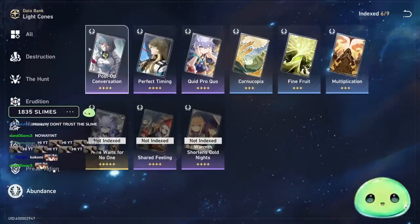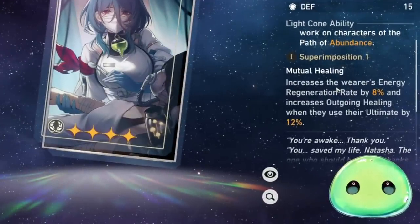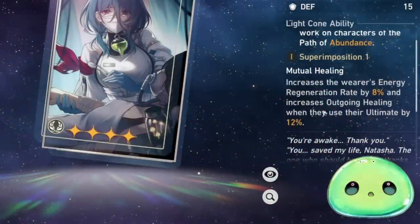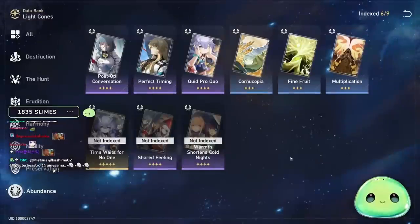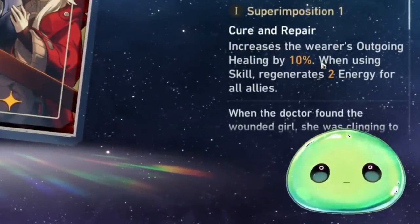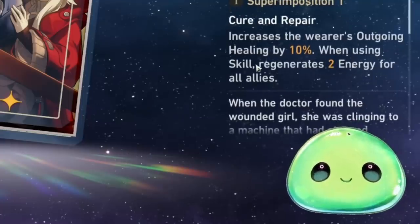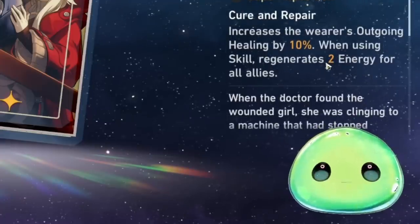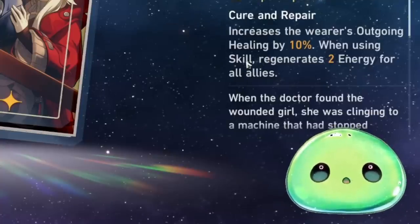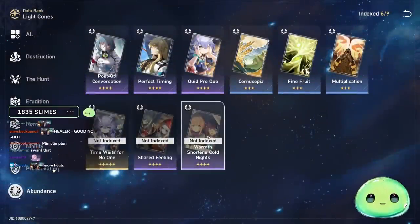For four-star light cones, if you don't have the five-star, we have 'Post-Op Conversation,' which automatically increases the wearer's energy regeneration rate by 8% — good for Natasha so you can keep using her ultimate — and increases outgoing healing from her ultimate by 12%. We also have 'Shared Feelings,' which increases outgoing healing by 10% for all abilities, and whenever you use your skill, regenerates 2 energy for all allies. It's a battle pass light cone.